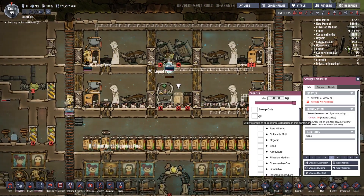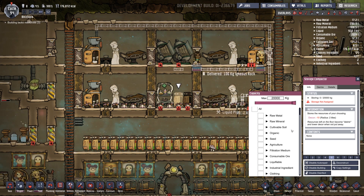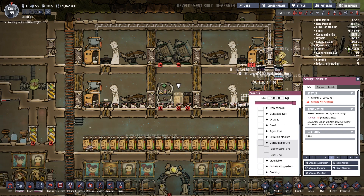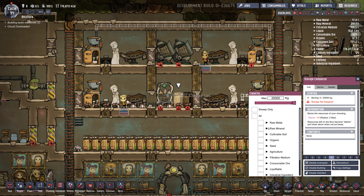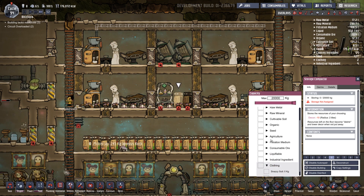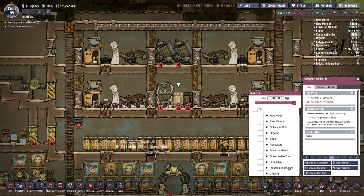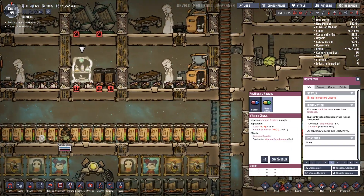This looks fine. Let's put the medicines in here. Where would it be? Liquefiable, organic, cultivate, agriculture - I'm not seeing medicine. Industrial, ingredient, consumable maybe? I really have no idea where that is. We don't have any, that's why. So we can make one of those and then someone will come up and make it and then we'll have it in here - it'll be like medicine.